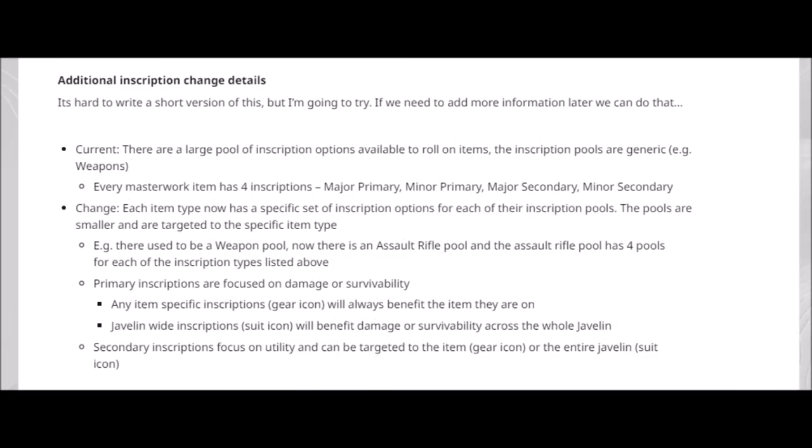There are also additional inscription change details. Currently there is a large pool of inscription options available to roll on items — the inscription pools are generic, for example weapons-wide. Every masterwork item has four inscriptions: major primary, minor primary, major secondary, minor secondary. This will now change. Each item type now has a specific set of inscription options for each of their inscription pools. The pools are smaller and targeted to the specific item type. For example, there used to be a weapon pool — now there is an assault rifle pool with four pools for each inscription type.